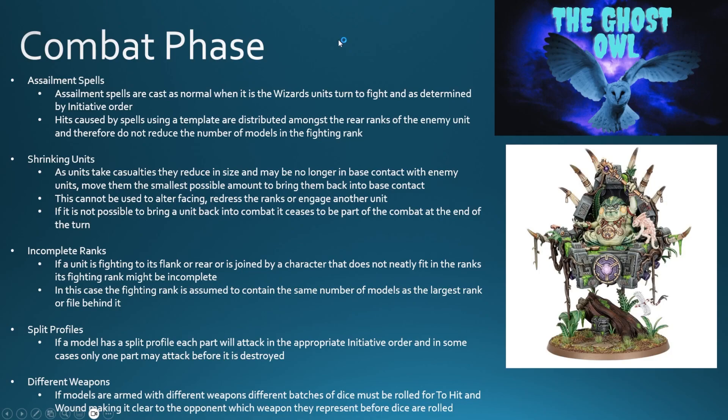So that covers the main parts of combat up to this point. You've identified who can fight, rolled the dice to see what casualties, removed the casualties, done the combat result, identified the winner, and then identified what the winner and loser are doing — whether they're falling back, giving ground, or whether you're pursuing or following up. That is the main part of the combat phase; however, there are some specific oddball rules out there as well.